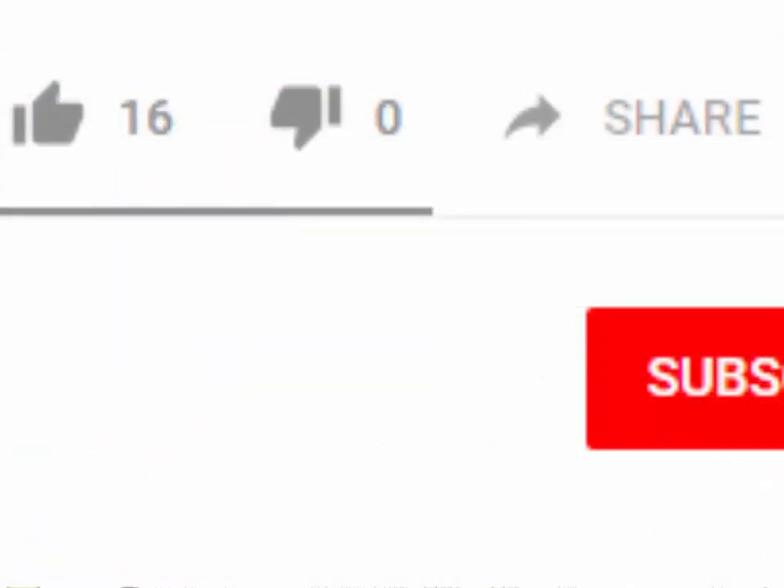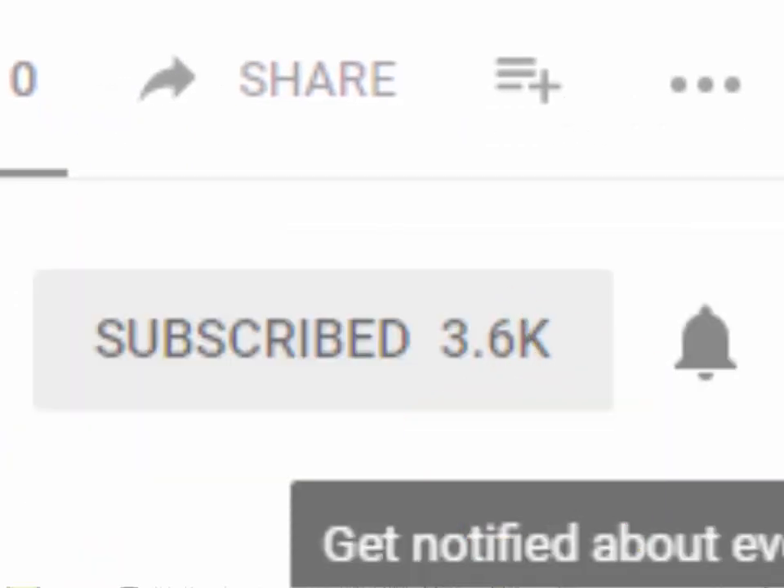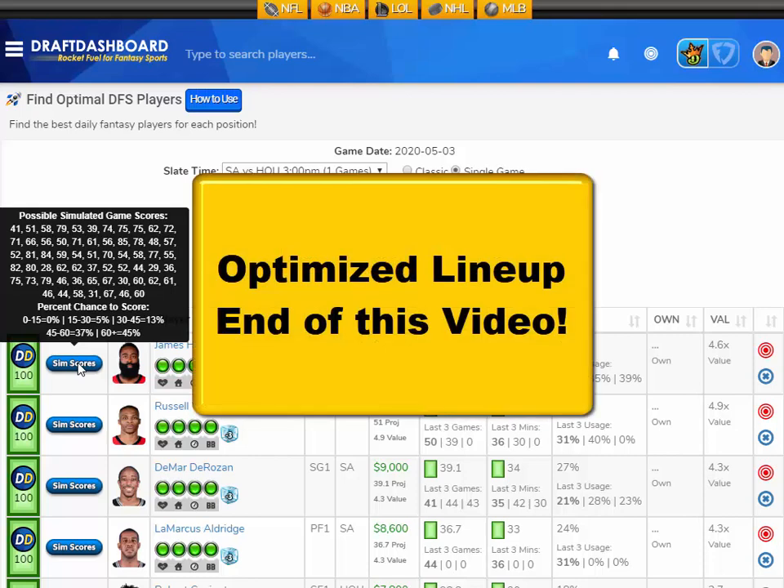Before I get started, please drop a like on this video and hit that red subscribe button and that bell icon so you don't miss our new videos. In this video I'm going to go over my top picks for today's NBA slate, and if you stick around to the very end we'll use the Draft Dashboard tools to make a DFS lineup using the picks we just made.